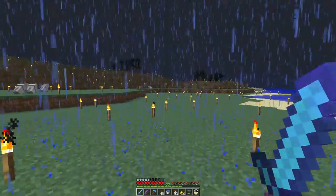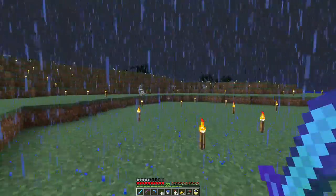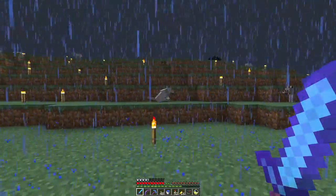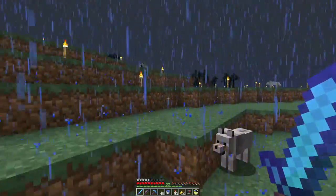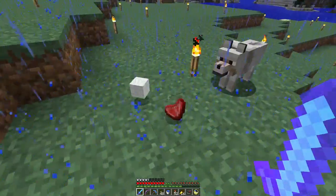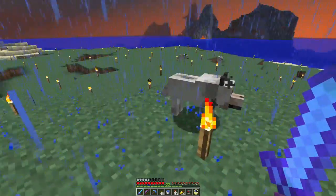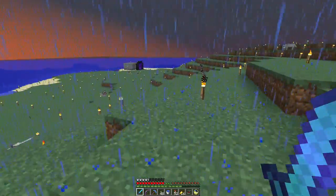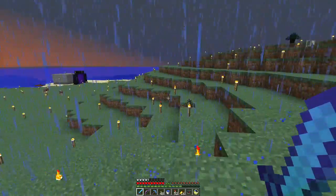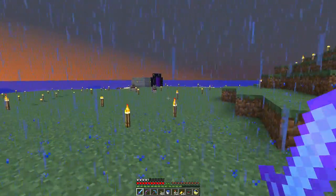The taiga biome extends out into the water a little bit because of biome blending, so I started filling in landfill essentially to maximize the spawnable area in the taiga island. Whoa — that wolf just killed something. I bet a sheep just spawned. Look at that, there's some wool and some mutton — we had a little sheep spawn and this wolf was right on top of it.